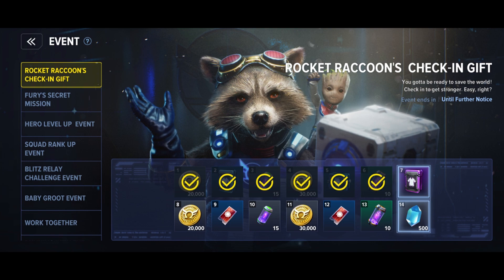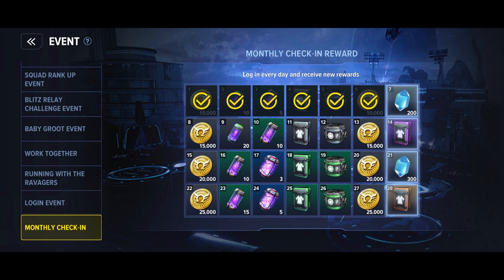For example, if on your main character you've only got a two-star costume, this is going to be a huge increase — giving you one four-star piece. The same applies for the end of the month, where you actually get a five-star piece on the final day.